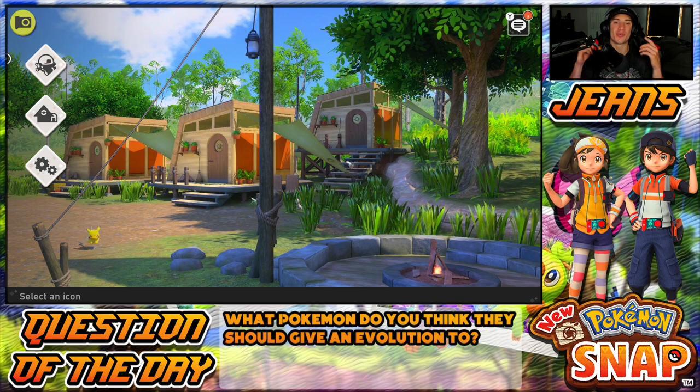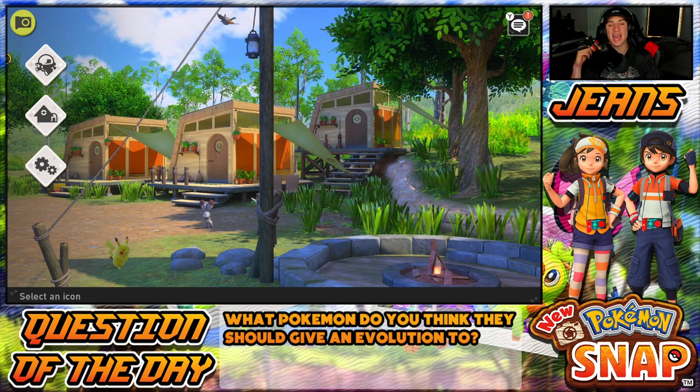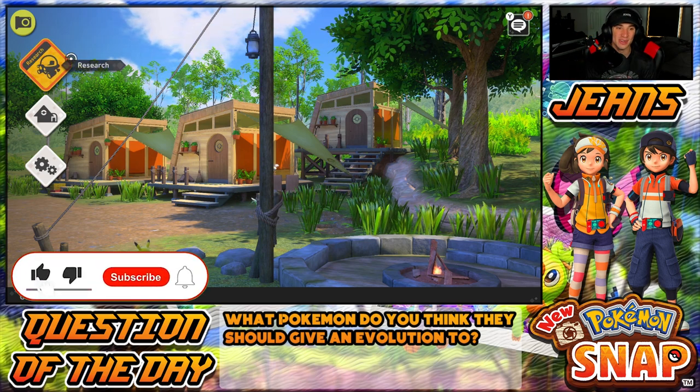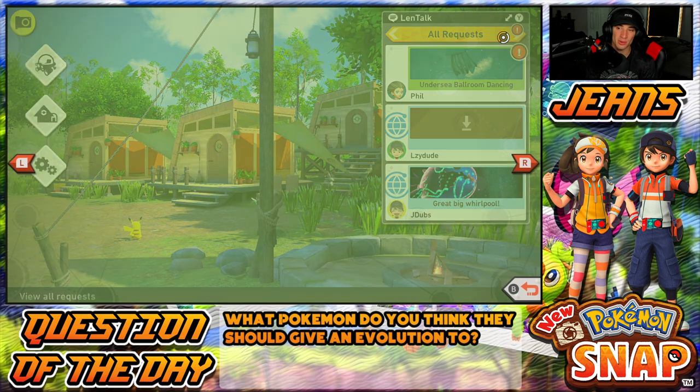What's going on YouTube, Jeans here bringing you guys part 13 from my playthrough of New Pokémon Snap for the Nintendo Switch. In the last episode we completed Outaway Cave and unlocked the Illumina spot for the rice area. In today's video we're gonna be heading to Blushing Beach doing level two and completing the Illumina spot. If you're hyped, make sure you support the channel by smashing that like button and clicking that big red subscribe button — we are on the road to 10,000 subscribers.